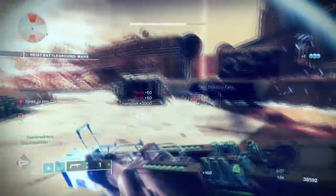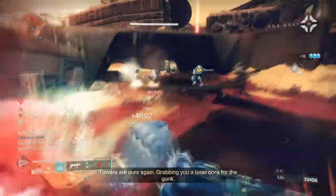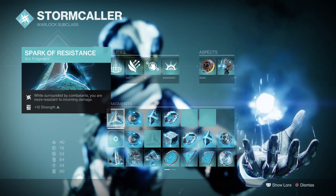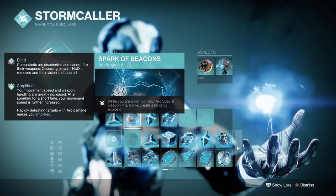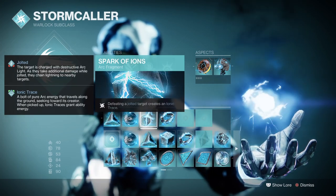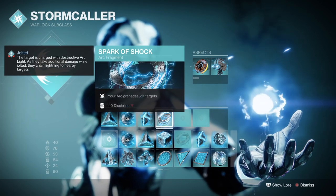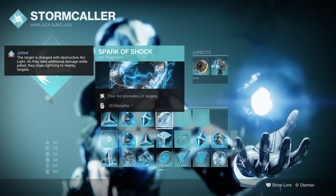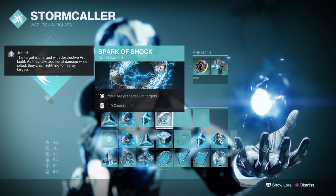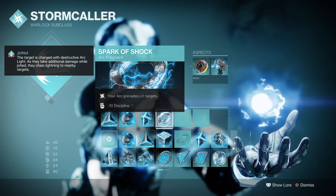Fragments used will consist of common items we're familiar with, but also stuff that will enhance the setup further. Spark of Resistance provides a 40% damage reduction while surrounded. Spark of Beacons allows Arc weapons to blind targets while amplified. Spark of Ions allows us to get more ionic traces when defeating injured targets. Spark of Shock allows our grenades to Jolt. Out of all these fragments, Spark of Resistance and Spark of Ions are the most important, as these will be triggering constantly while you're using your melee.